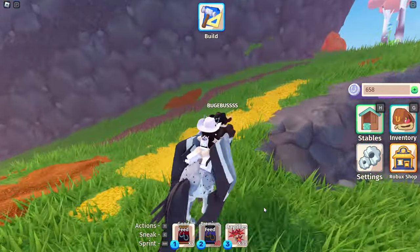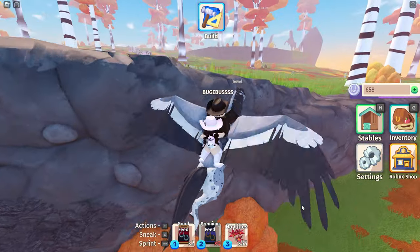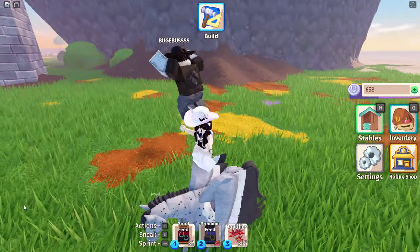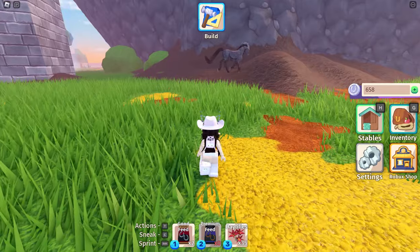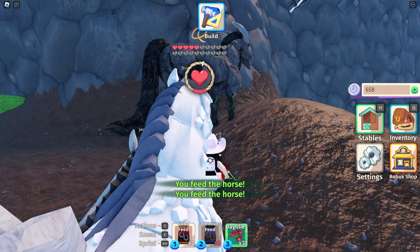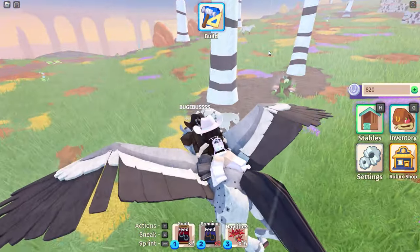I guess he's trying to help me find another Pegasus even though I should be looking for food to breed my horses, but we'll do what he wants. He found another one — I don't know how. I guess I'll get it. Why even play this game yourself when you can make your boyfriend do all the work for you? I think he's taking me in circles — that must be his strategy.